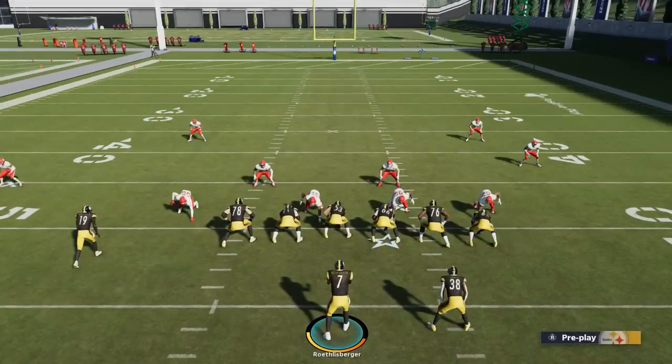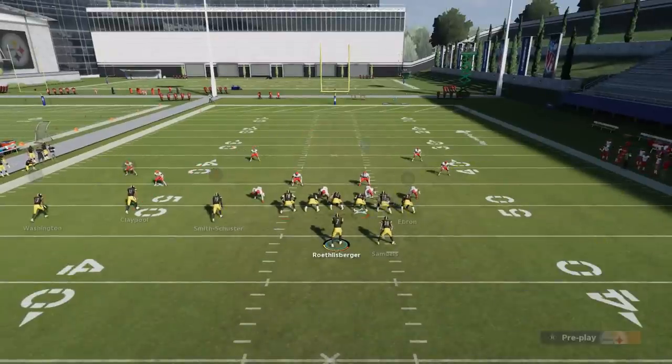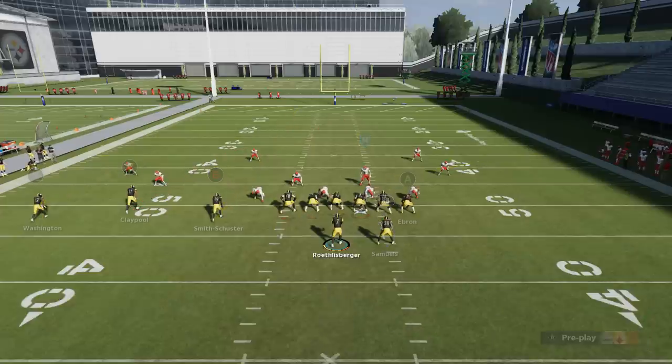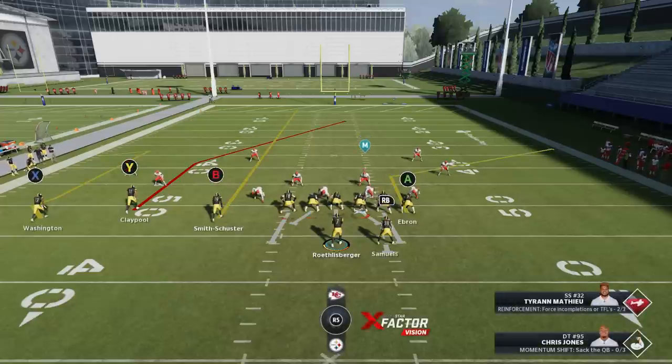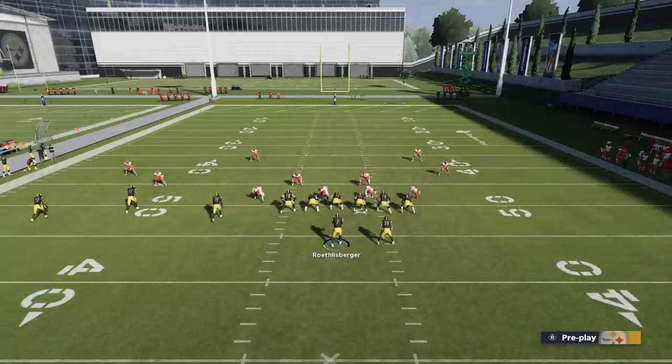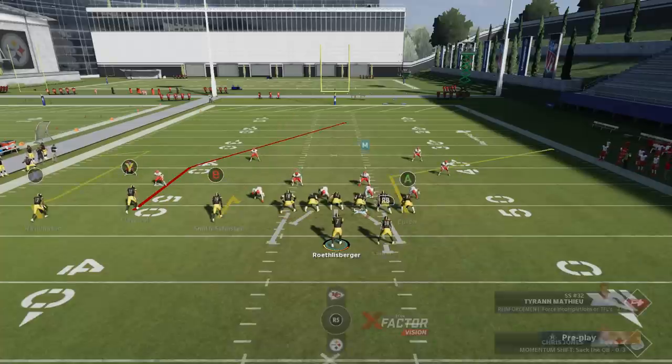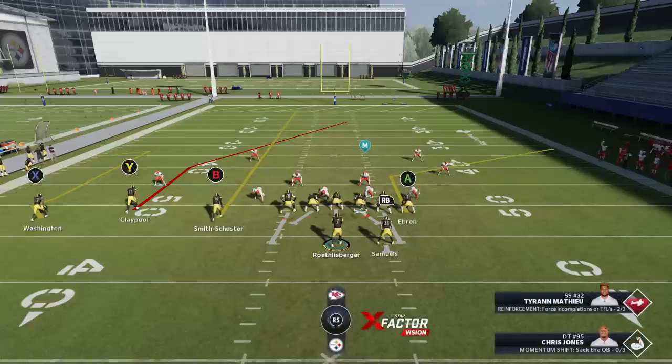Against Cover 3, the only things you really have to do with this play is put the B route on a streak and block the running back. You obviously want the time because in Cover 3 it takes just a little bit longer to get that Y route across the field. If you smart route him, especially if you're at like 8 yards — practice mode is based off 1st and 10 — he'll break at about 10 yards. If it's 2nd and 8, he'll break even faster and get across the defense a lot faster. Put the B route on a streak, block the running back, and wait for him to cross the field.